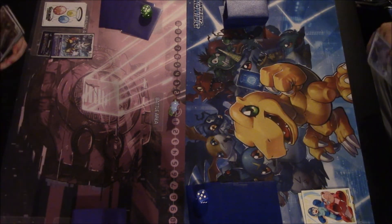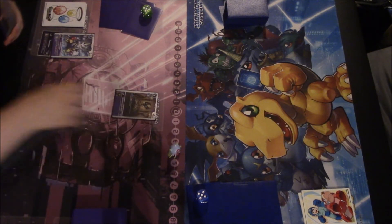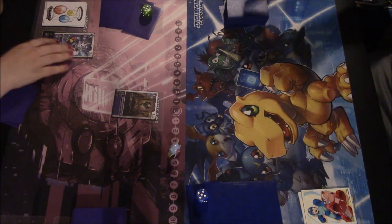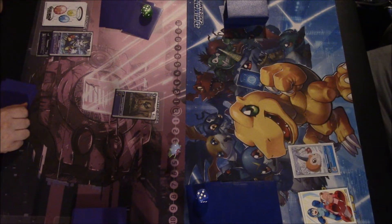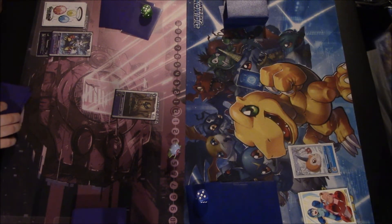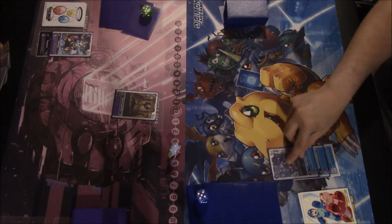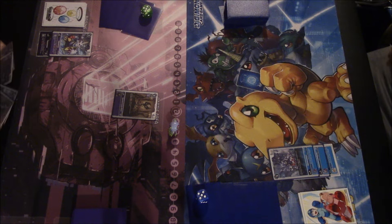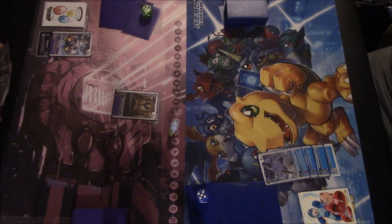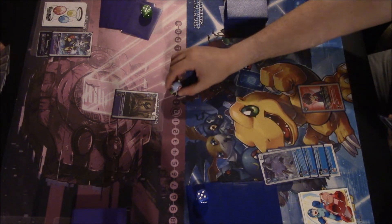Did you evolve? Draw? I played for four. Ooh, an Aizmon. Alright, we'll draw. Hatch. Let's go into X-Antibody. Draw. This for two. Draw. This for free. Draw. And we will play Hero giving you two. Your turn.